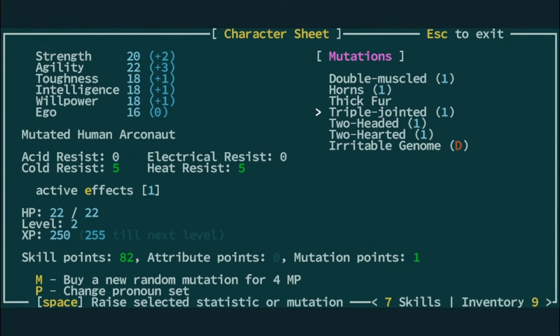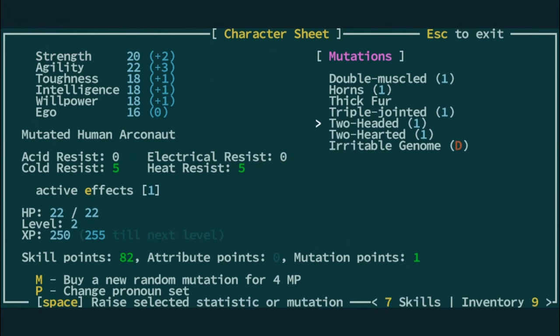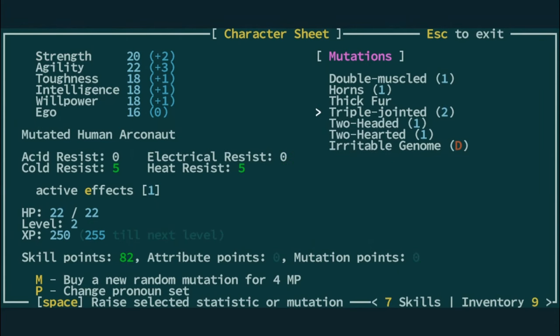Two agility, two toughness, two strength. The first point I always put in Triple-Jointed, and it's because of a certain strat I like. The other thing is we have Irritable Genomes, so we only get to pick every other point. The trick with this build is that you only have mutations that you want to level.